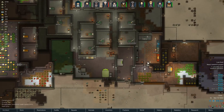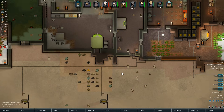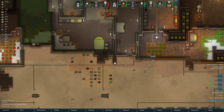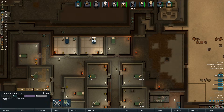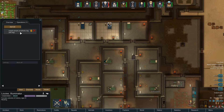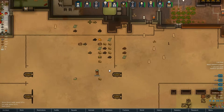We had some traders come along, so we've managed to sell off one of the AI Persona cores, which is good. I think I'm going to keep this one for our escape ship. I managed to sell the two really bad sculptures that Douglas had made. But more importantly, we got a leg for Louise.